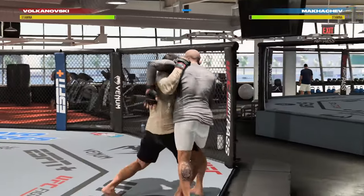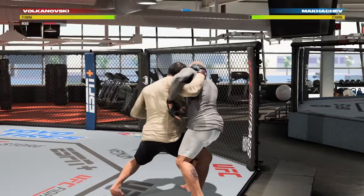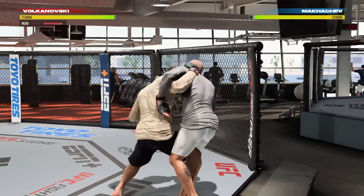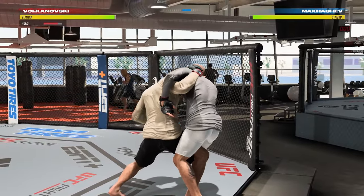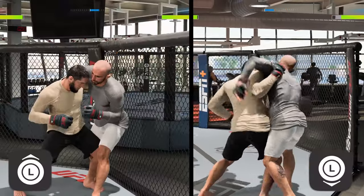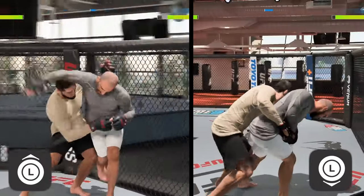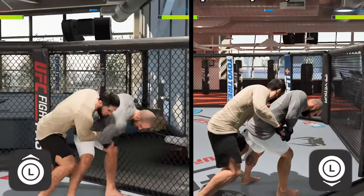The last position I wanted to show you is cage clinch. When you're in any clinch, you can use the left stick to walk your opponent into the cage, and once you get there, it puts you in this position. You can throw all the strikes I showed you earlier — uppercuts, hooks, knees, body shots — and it's also easier to transition to back clinch here. You just need to move the left stick either up or down depending on which way your opponent's back is facing. So on the left, Volk's back is facing away from us, so I just flick the left stick up and now I'm in back clinch against the cage.